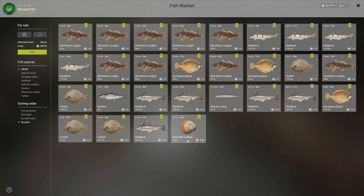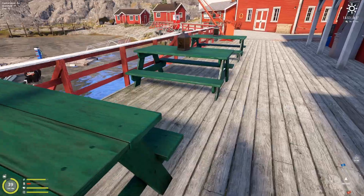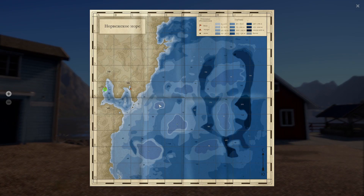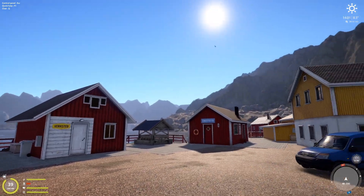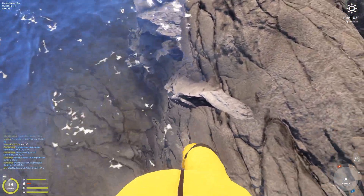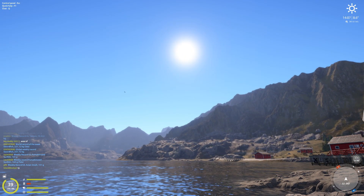128 gram scallop — 44 silver. 7 kg haddock — 38 silver. Nice-sized 3 kg turbots, 1.8 kg plaice, and a sardine. I really like this spot. Boino mentioned you can also get spiny dogfish here, which is somewhat common — usually one to two kilos max. Please let me know in the comments if you found any cool spots, share them on Discord, and like and subscribe. See you next time, thank you very much!